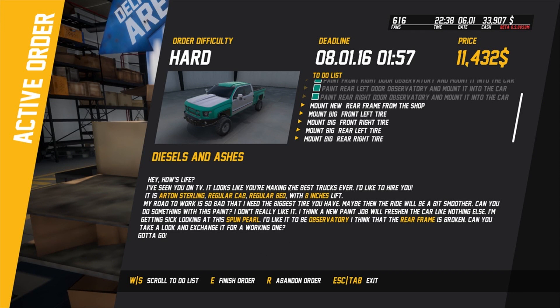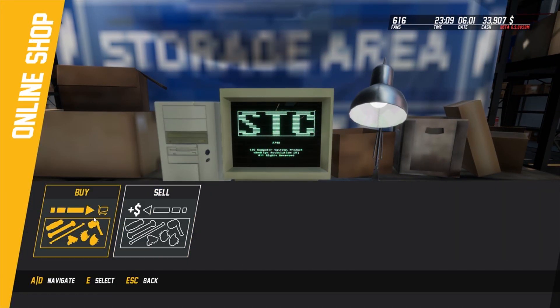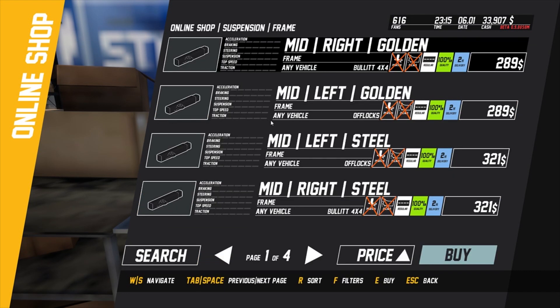The order description reads: 'I've seen you on TV, you make the best trucks ever. Install regular cab, regular bed with eight inch lift. My road to work is so bad I need the biggest tire you have - maybe the ride will be smoother. Can you do something with this paint, do spun pearl?' The rear frame is broken, can you take a look and exchange it for a working one? Part shop - buy - there we go. Search compatibility.